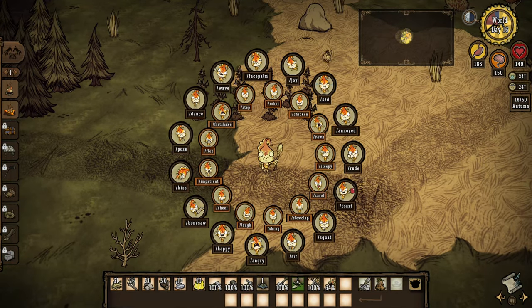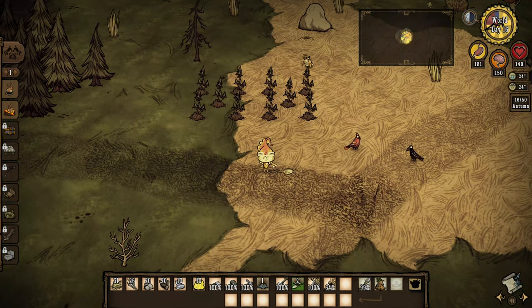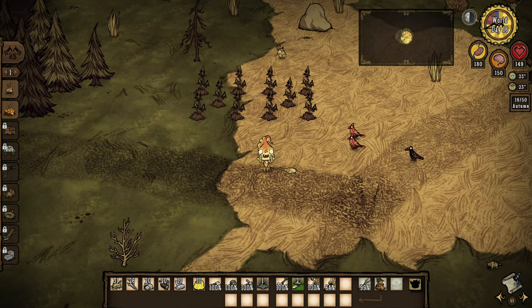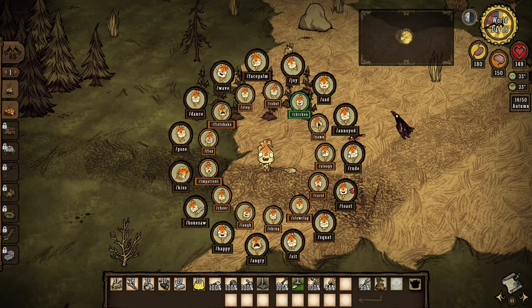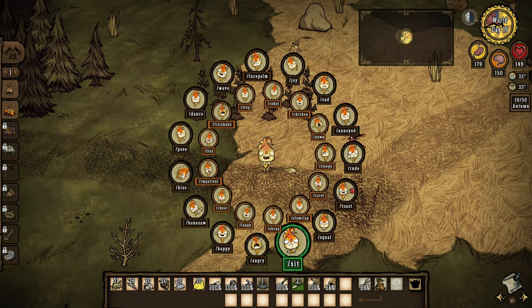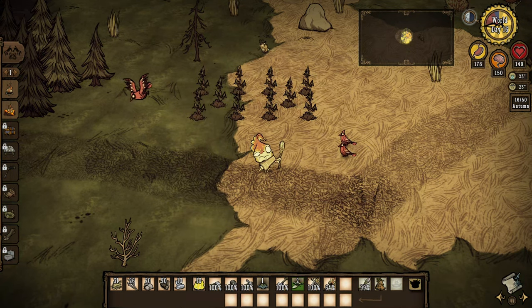Gesture Wheel — you actually hold down G, and just like on console, if you're holding in one of your R3 or L3 buttons, you can click and go through and do the gestures. You might see fewer gestures than I have — I've actually got all of them. I really enjoy them. It's a fun way to mess around with your friends, but also to add some animation.